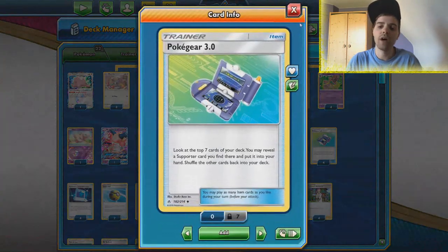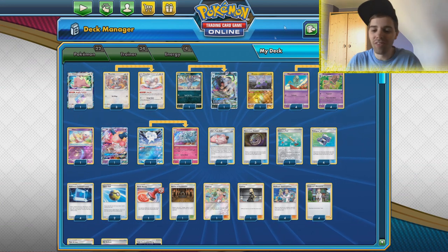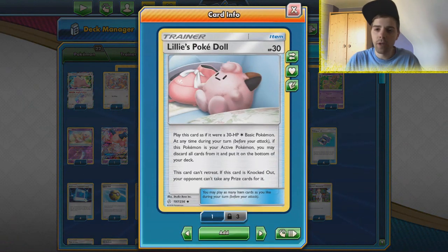We also have Pokégear to find Elm's Lecture more easily, and then we have a whole heap of cards the opponent will not like. First of all, Lillie's Poké Doll — nobody likes this card. If they're up against this they will have to strike into it, and if they're in an item lock they cannot rely on Custom Catcher, Pokémon Catcher, or Great Catcher. So all of these cards become irrelevant.